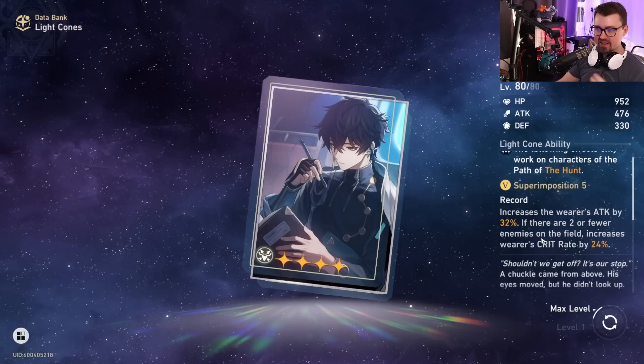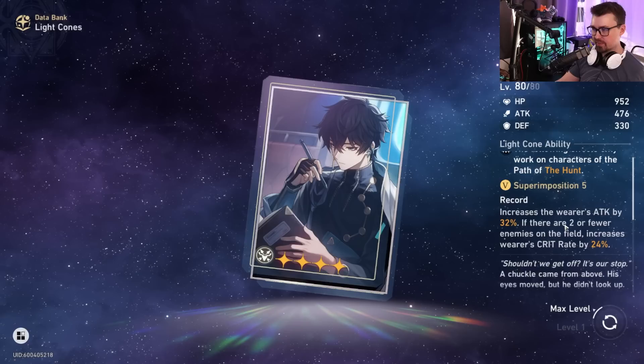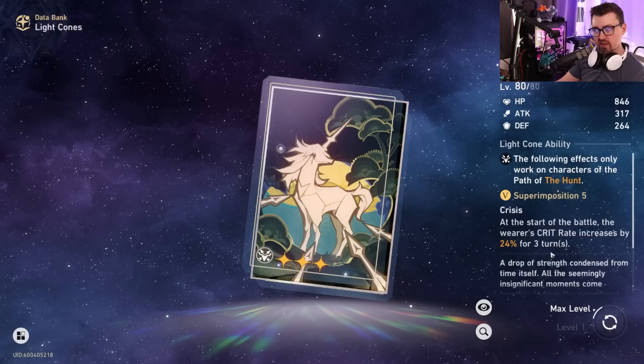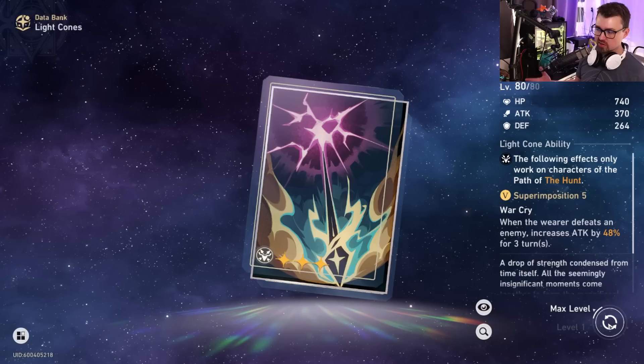For Dan Heng's four-star, I really like 'Only Silence Remains' because I prefer static, controllable buffs over chance-based ones. It increases damage, and since he's essentially a boss killer, when there are two or fewer enemies — often just the boss — you get increased crit rate for harder hits. I avoid 'Arrows' because it only works for three turns, terrible for long boss fights. 'Darting Arrow' is better since you control it: take down a minion, get increased attack, then hit the boss.